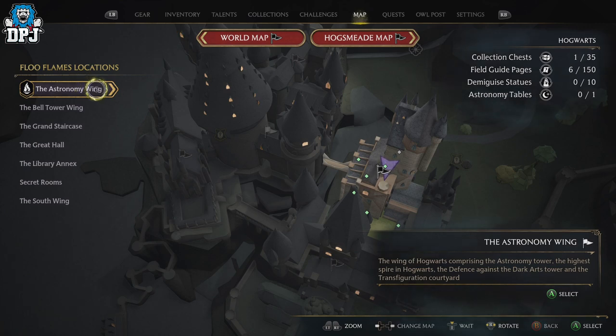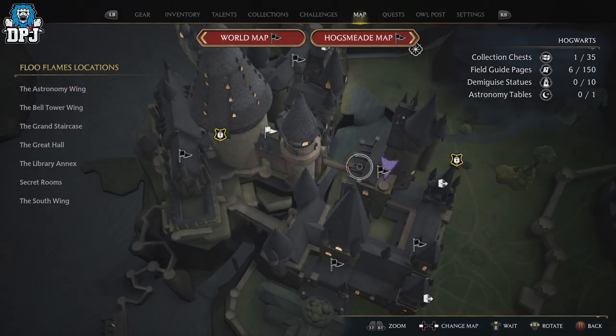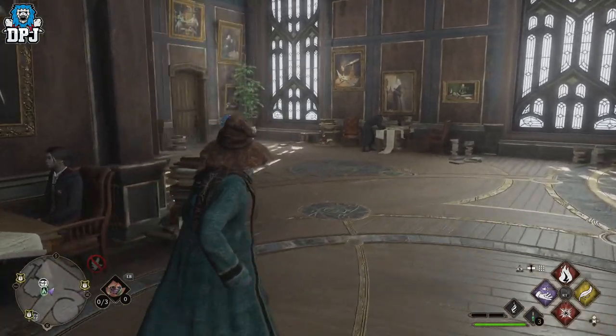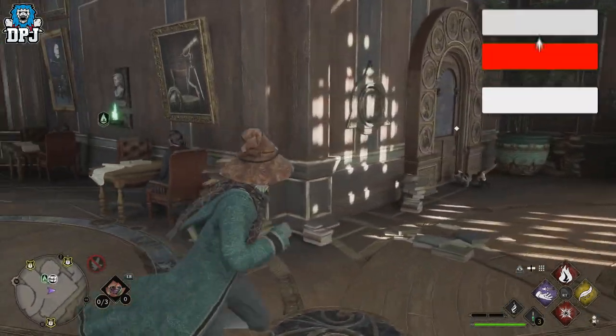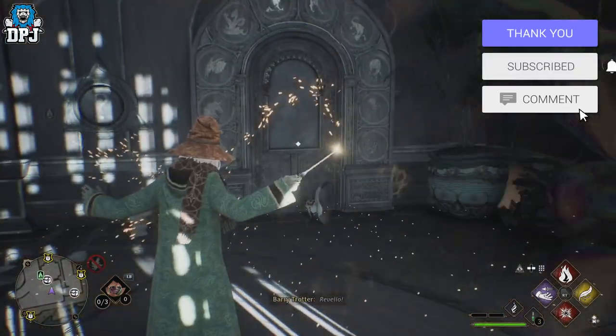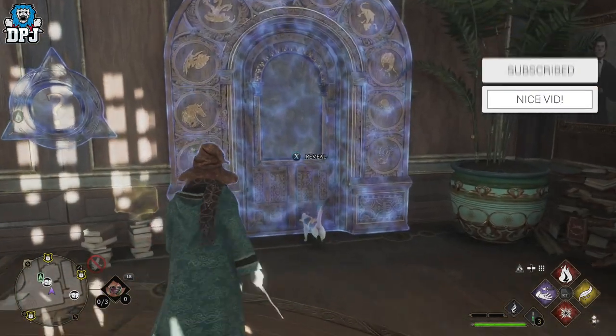Once you are here, just do as I do on screen. You'll see a door — you need to use the symbols shown on screen, roll the two symbols in the correct set way, and the door will open for you to get that loot.